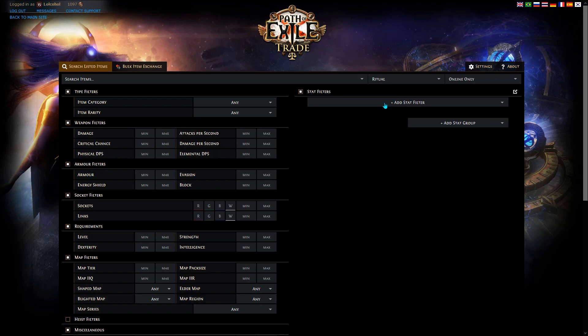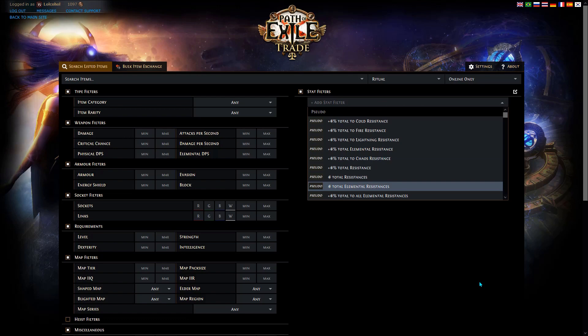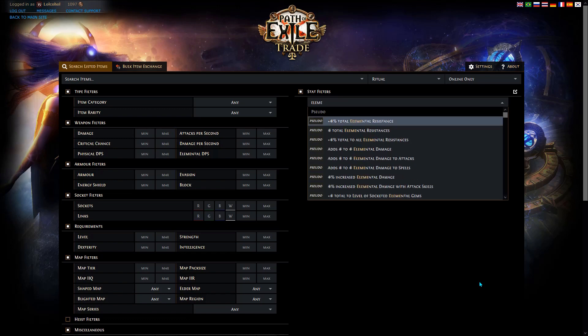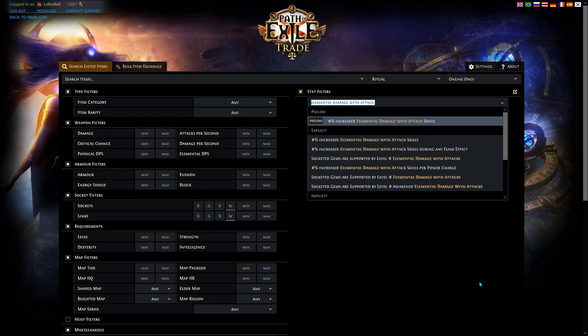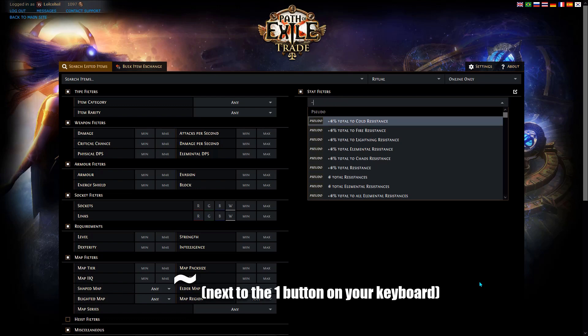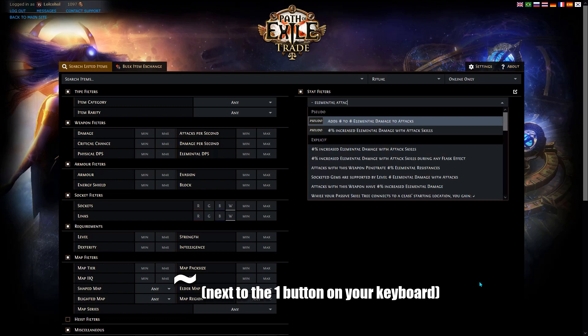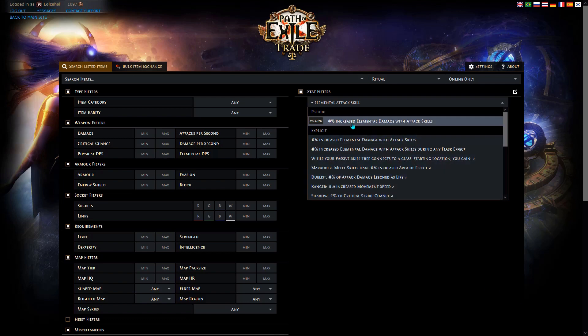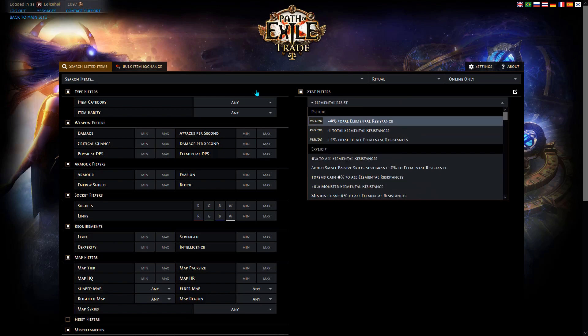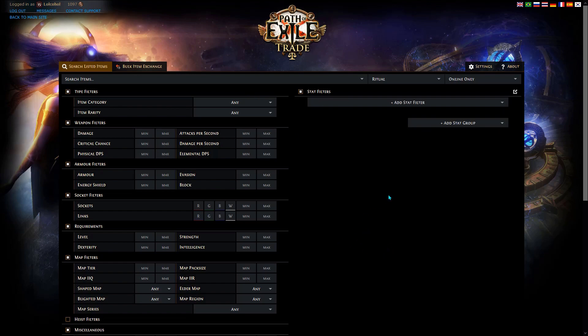If there's one tip you're going to take away from this video, it is this: on the trade site, if you want to search a stat filter — say 'added elemental damage with attacks' — and you type 'added' it shows no results. If you don't remember the exact wording, instead of guessing you can type a little tilde (~) and this puts it into a fuzzy search. You can then type 'elemental attack skill' and there it is. It doesn't have to be the exact wording. So if you're searching and can't find what you want but sort of know the wording, type a tilde and everything will pop up.